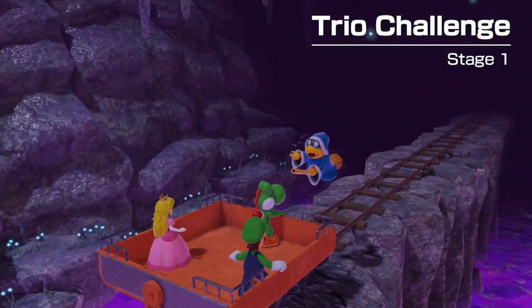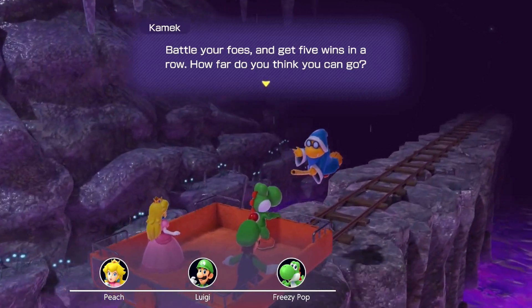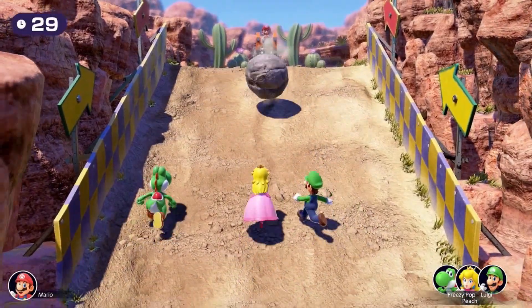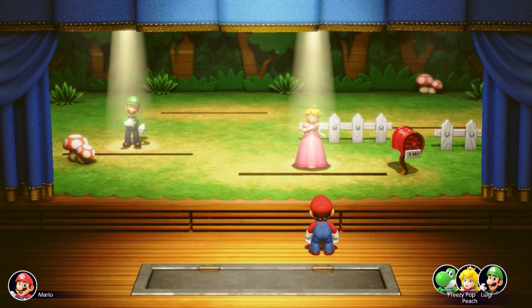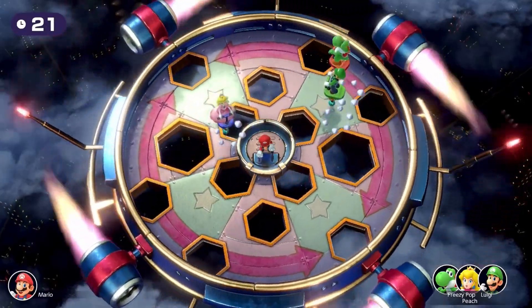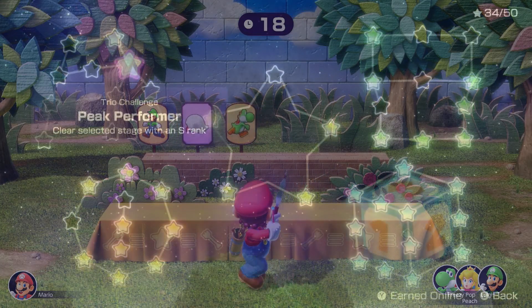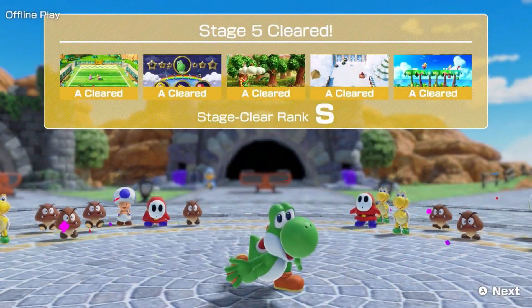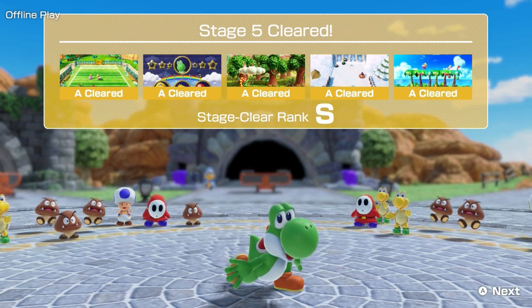Trio Challenge is a game mode in Mount Minigames where players play a series of five 1v3 minigames to earn an overall ranking. Tasks are based around speed, survival, distance, and other requirements. If players lose even one minigame, they have to start over from the very beginning. With top-notch play in all five minigames, players can earn the coveted Peak Performer achievement by getting all A ranks in all five minigames, giving an S rank overall.